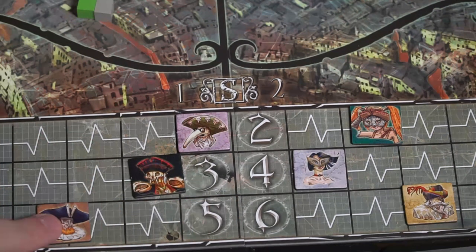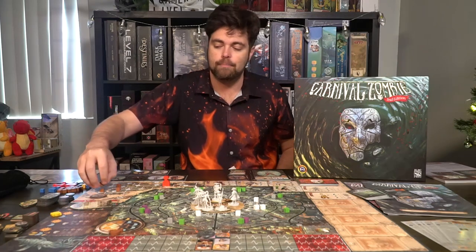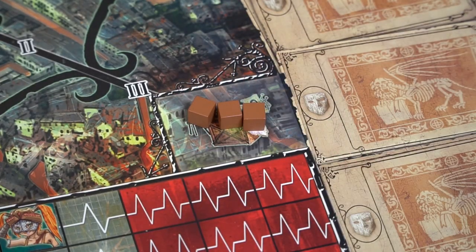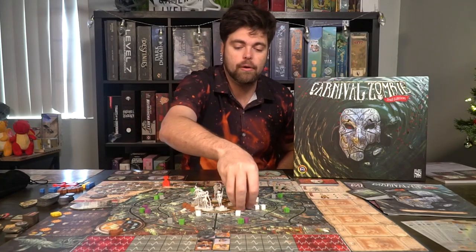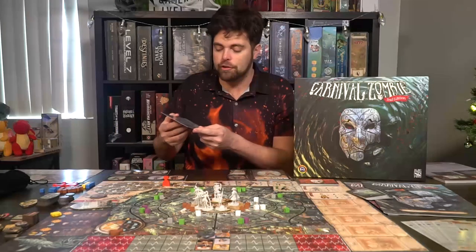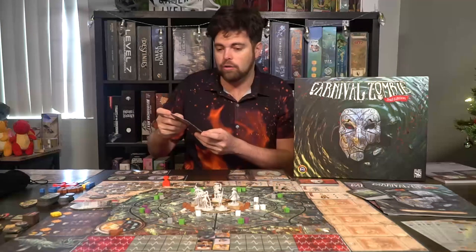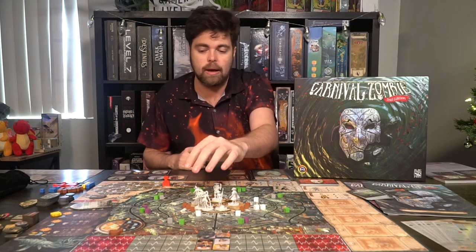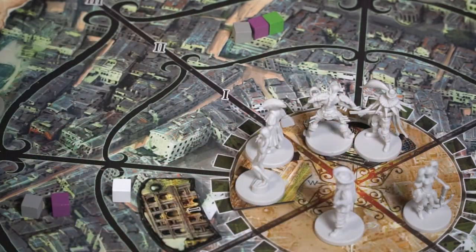After everybody has done all their things, the infected attack — if they're adjacent, they do damage to your heroes. Then dawn happens. There are points in time where you place barricades: after the sun phase, you take them and place them around the board to protect certain areas from zombie attacks for a period of time before they are destroyed. The group then decides through which exit they'll try to flee, choosing a direction with the compass. If there are zombies there, you deal with them; if not, you escape through. You check to see if you saved any victims, then reset for the next phase and move down to the next ticket.